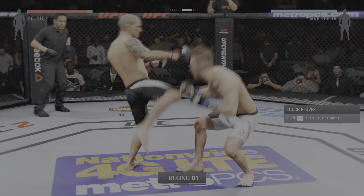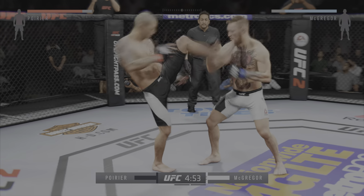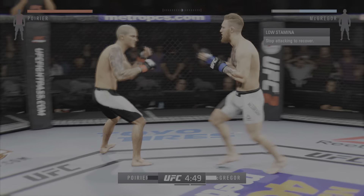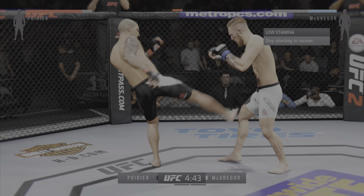Conor McGregor. Here we go! Tonight's fight is scheduled for three five-minute rounds. White trunks for McGregor. Black trunks for Coyle. Make no mistake about it, Conor McGregor is for real. He's very good at utilizing all of his reach, turning that shoulder, fighting long.